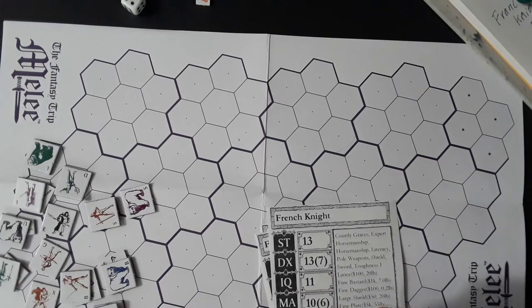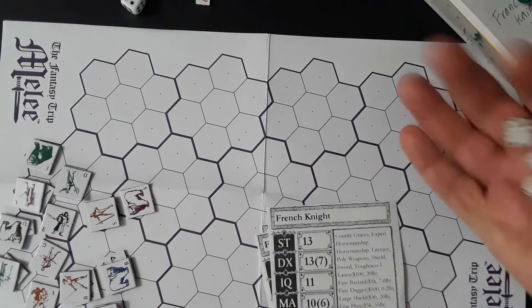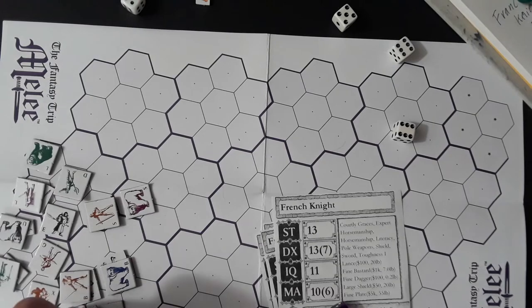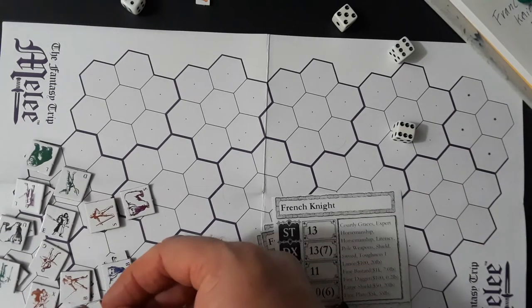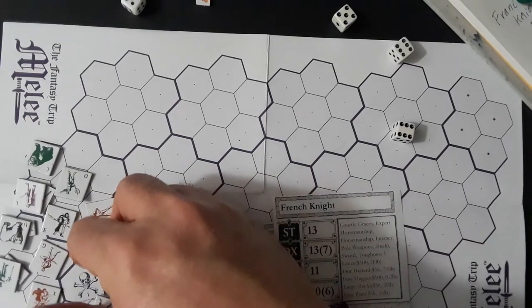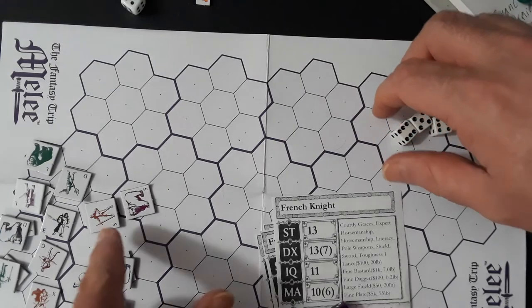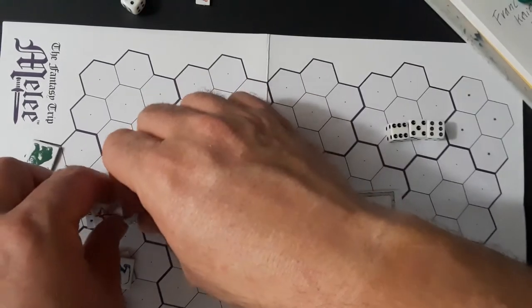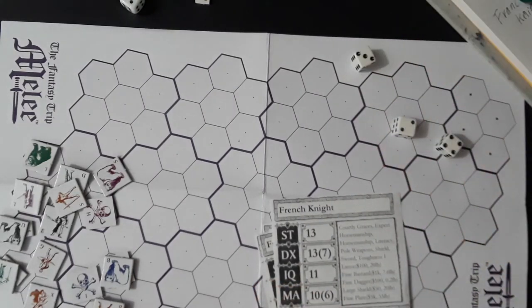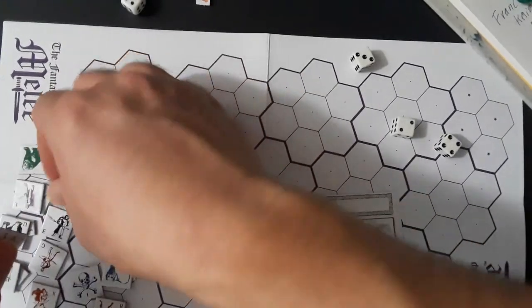B is shifting this way — X is empty — so L's response is a 17, he definitely falls down. This is going to shift that way, leaving that hex open for D if he retains his footing — which he does. He's going to shift off to the side.